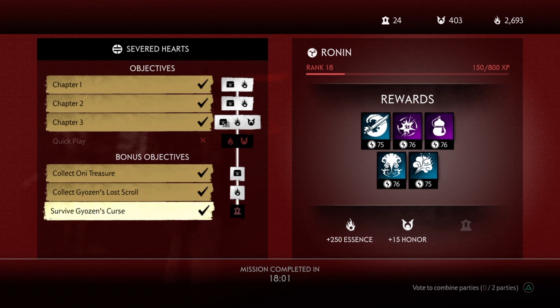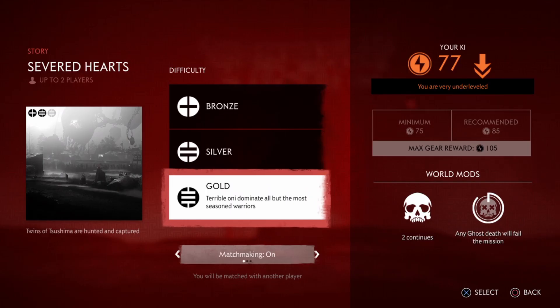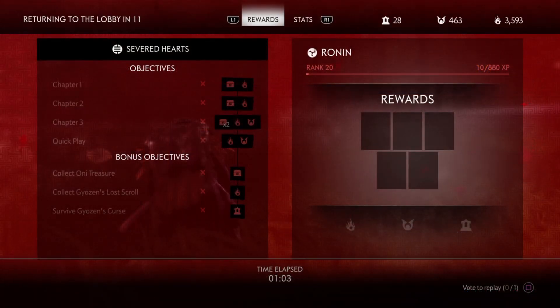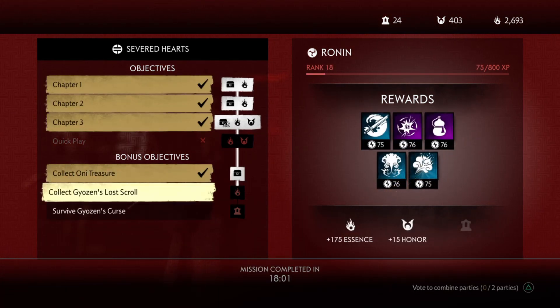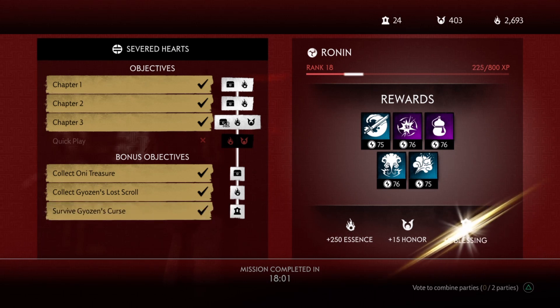As a side note, bonus objectives are only available in silver and gold difficulty and remain the same in gold. Because the bonus objectives are pretty easy to complete, I highly recommend going after these — it gives you more XP to rank up, and by completing bonus objectives you get more gear and rare resources that are used for crafting.